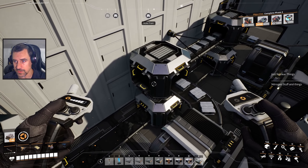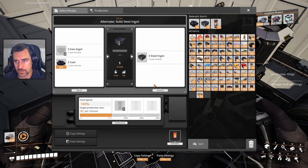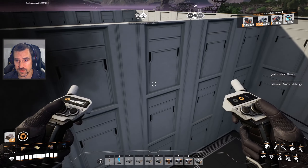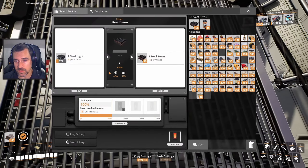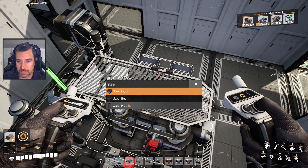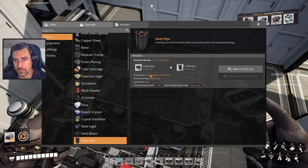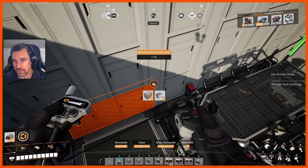I'll be running out of reinforced plates. So we are now making 180 steel, which means I believe I can get another two of these. I had these things temporarily making beams for me — steel pipe. I believe they used 30. So I can do two more. Let's get that going right now.